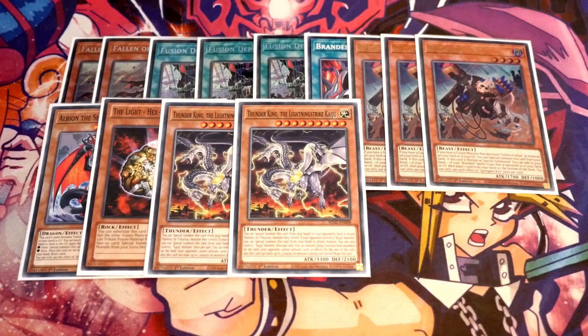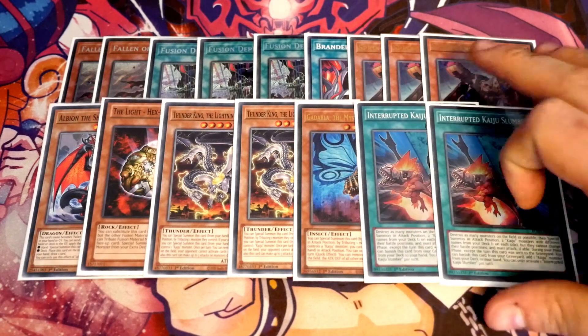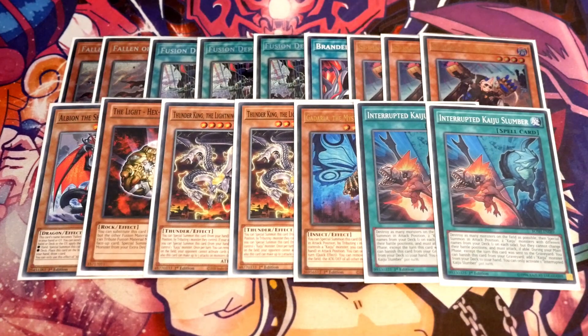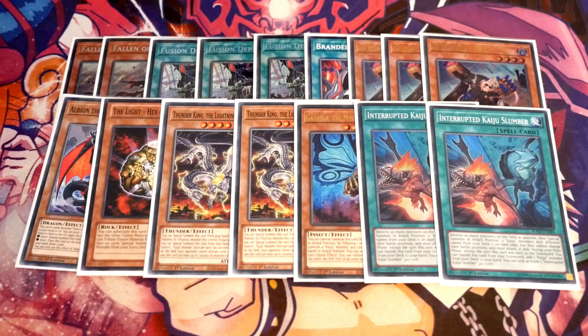Speaking of the Kaijus, we've got two Thunder King and one Gandala. You could arguably make the Thunder King the Jizukuru, and the reason you do that is because we play Kaiju Slumber — if you open Gandala then Kaiju Slumber is dead because it needs to summon two with different names. The reason I've done it this way is you actually want to give your opponent the Kaiju because when you use Fallen of Albaz to fuse with it, it can give you an insanely powerful Titanoclad. You go into Albion, Albion can then banish the Thunder King and the Albaz from your graveyard and your Titanoclad becomes an absolute beast. Not only have you cleared your opponent's board with Interrupted Kaiju Slumber but you've contact fused with their monster to make Albion, and Albion then makes an absolute tank version of Titanoclad to push in for game.